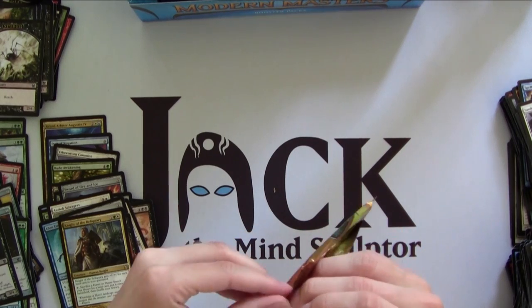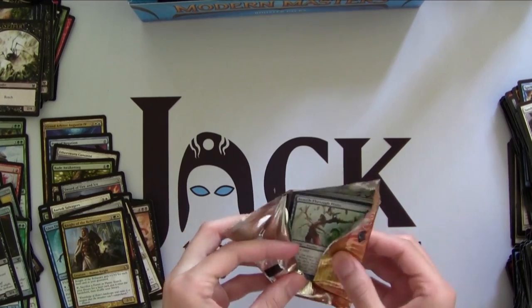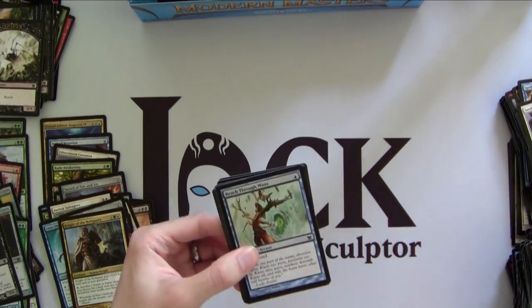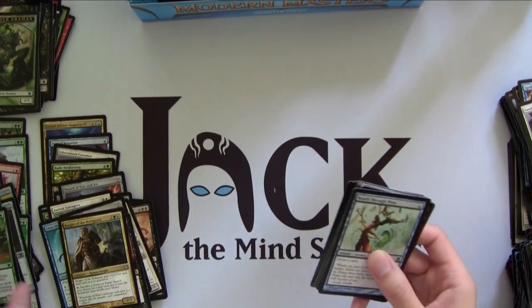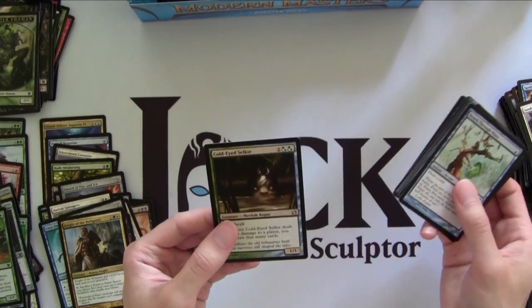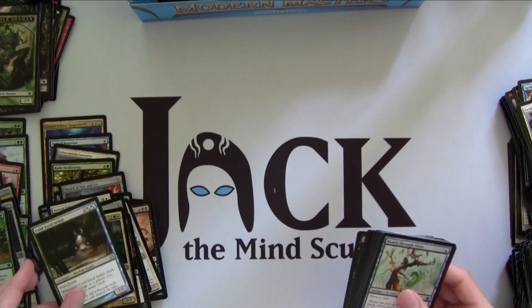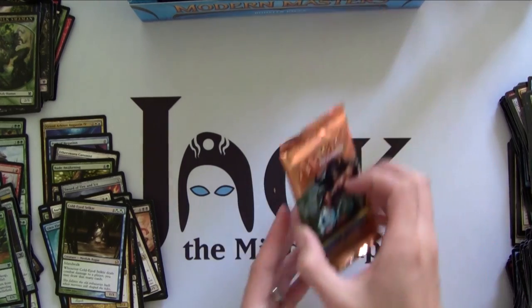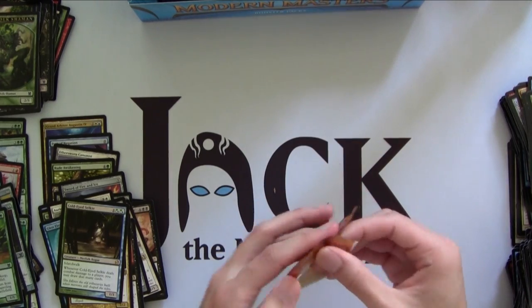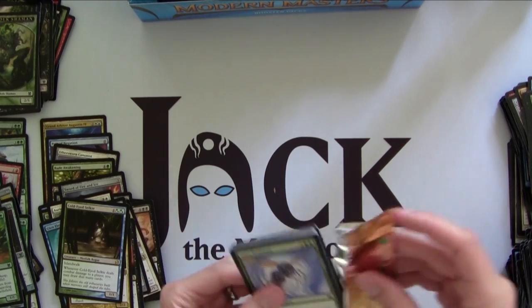Getting close to the end here, then I can go eat a quick dinner and head out to FNM. We got Foil Thallid with a Treefolk Shaman token. And the rare — this guy I think used to be an uncommon, but he makes it in some cubes. He's very powerful, or a huge effect if you connect with it, but very hard to set up — it is a 3-mana 1/1, good against Blue decks obviously with the island lock. Still no Bob or Tarmogoyf.